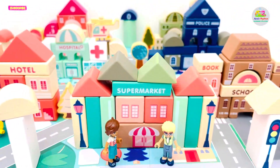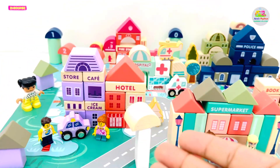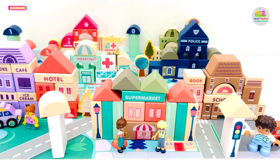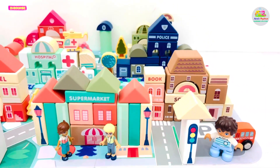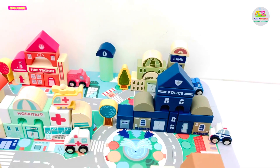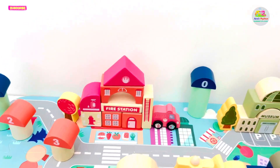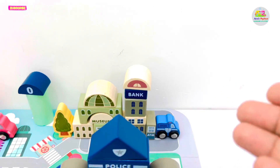This was the complete tour of our city, which has a store, cafe, ice cream parlor, and a hotel where people are enjoying. A supermarket where people come to purchase their essential needs. A school with a signal for safety. A police station with a police van. A hospital with an ambulance. A fire station with a fire brigade. And the museum and bank with a bank van.